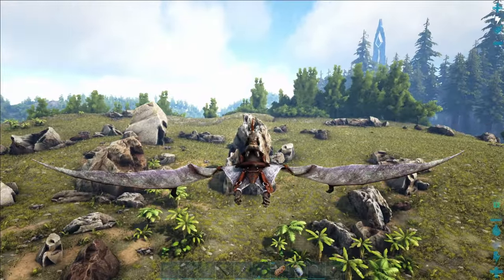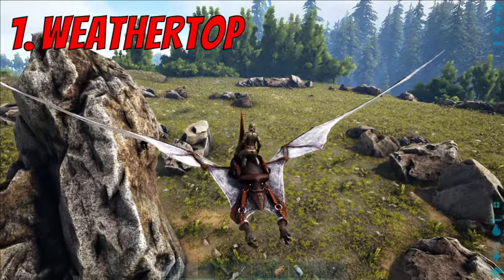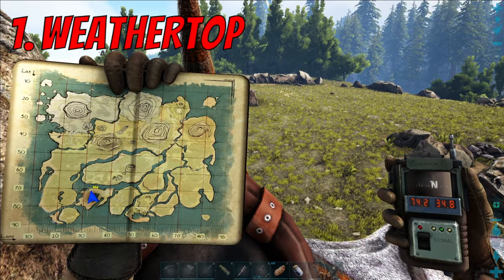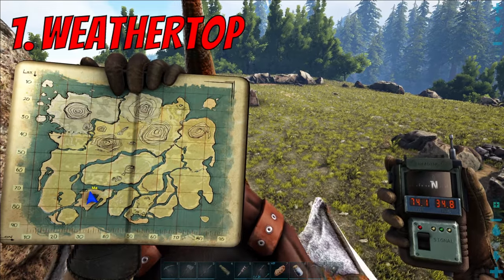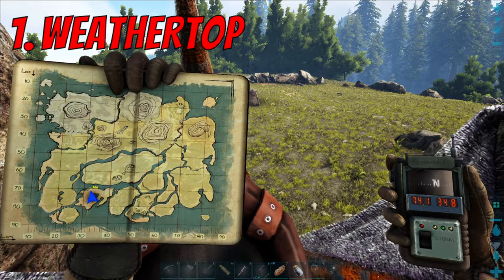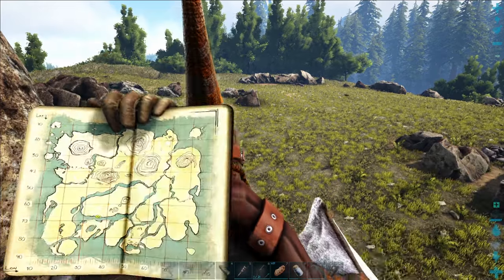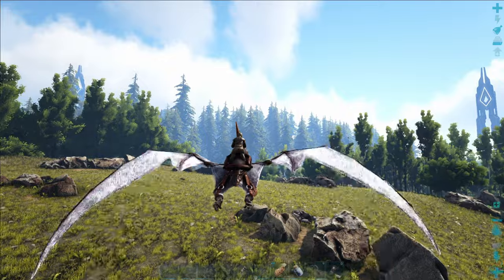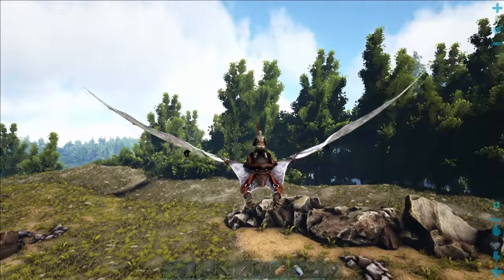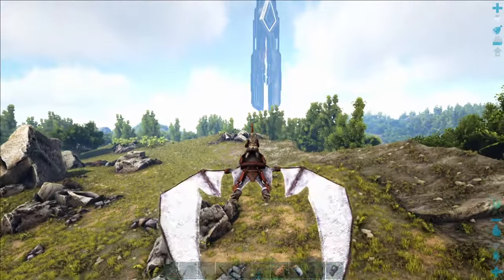This is our first location, known as Weathertop. We are here on the map at coordinates 74, 34 approximately. This is probably the closest of my base locations to our starting area on South Beach. The main reason I've chosen it in my top 10 is because it is very large and very flat - perfect for building a large base if that is what you want to do.